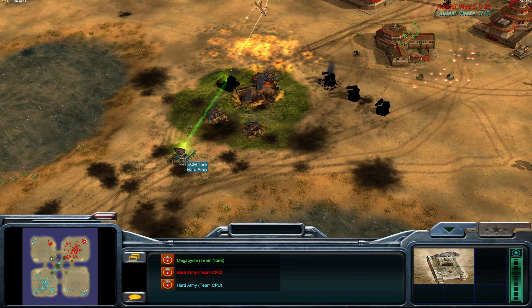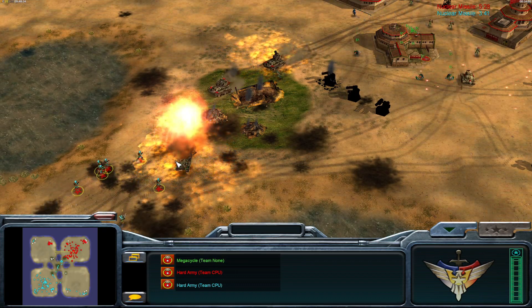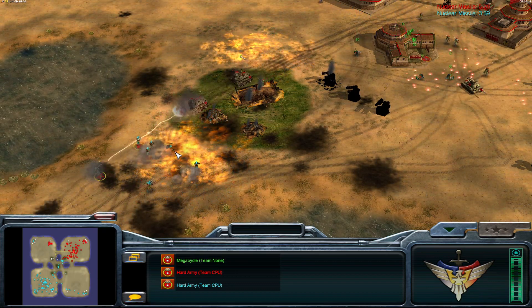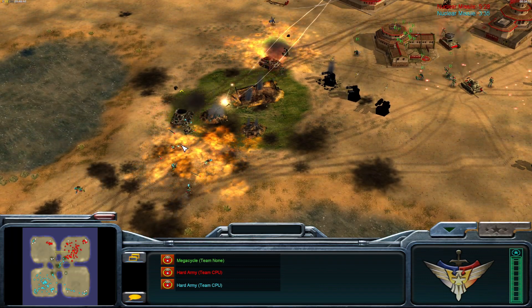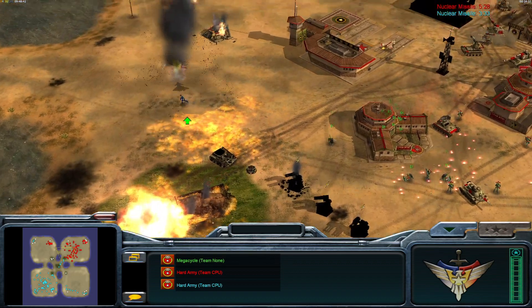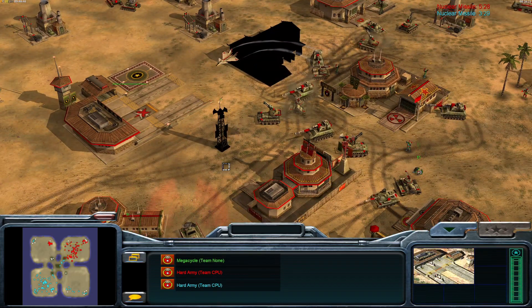The ECM Tank has the ability to disable enemy vehicles — although it's the microwave tank from the United States that can disable structures. Hoping to see nuclear MiGs for the Nuke General and really some push, because there is a disadvantage right now.